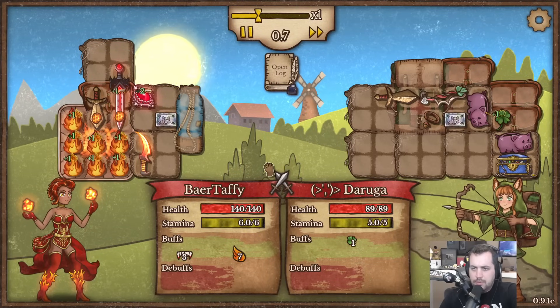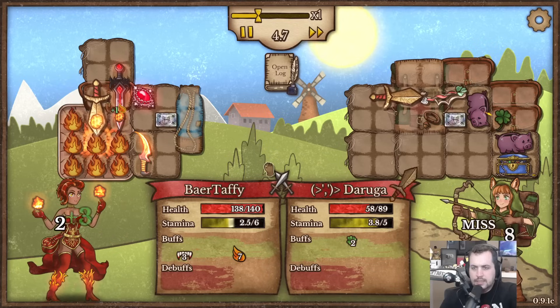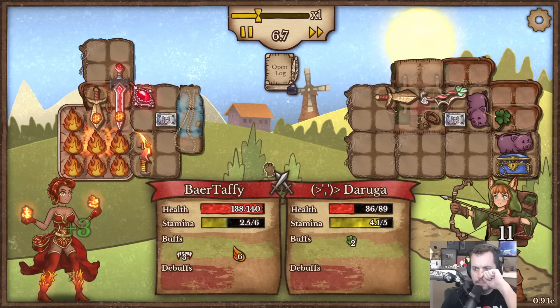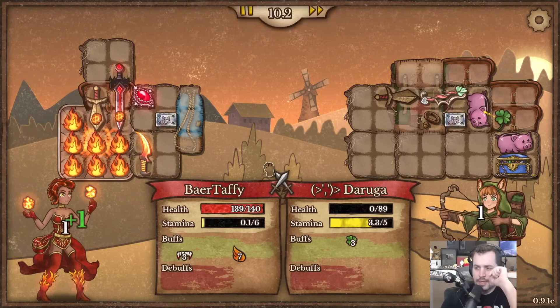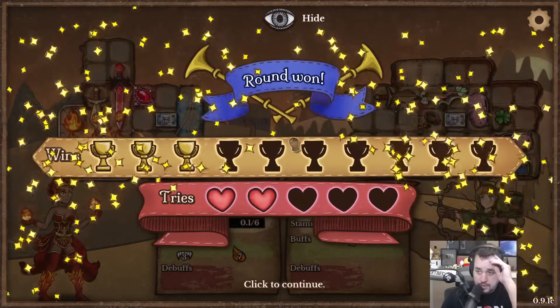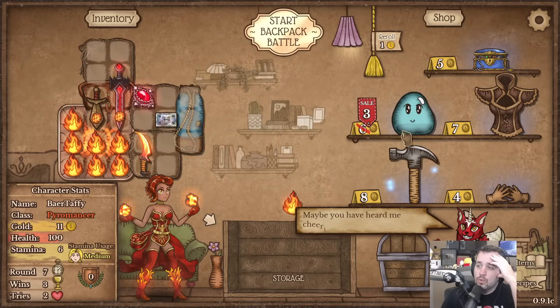Tons of Flame going on, lots of bonus health from that, extra stamina from our bag now. Oh yeah, I kicked the crap out of that guy - wow, I didn't even get touched. 139 out of 140 HP.